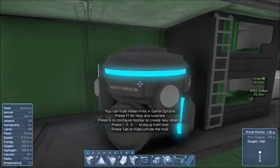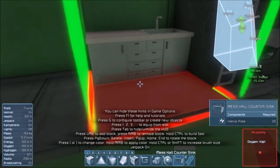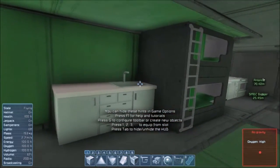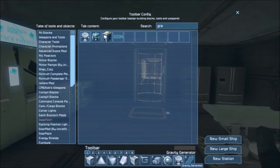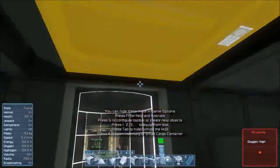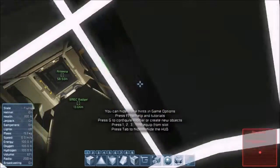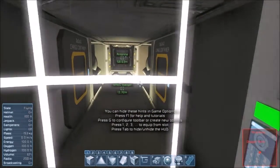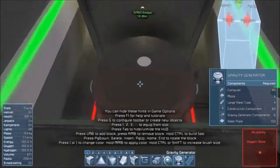I'll have to move the gravity generator. Kitchen sink — done. I was actually thinking of putting the gravity generator back here anyway. These cargo units are actually for the forward turrets. It's a very, very small internal ship.